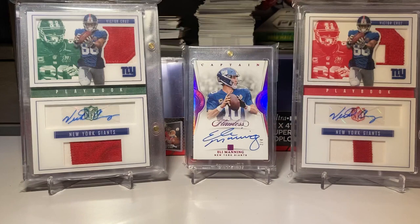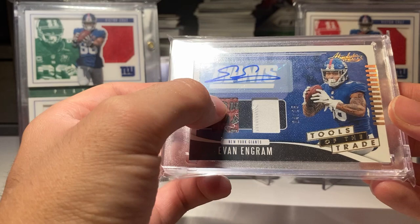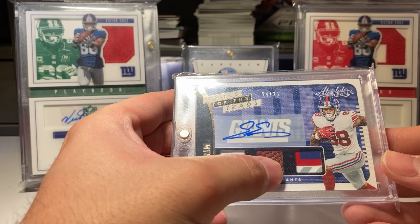Here come the autographs — I'll save my favorite set for the end. This is 2019, so a 2019 number to 25 canvas from Absolute Football and a jersey autograph from 2019 Absolute Football. And again from 2019 Absolute Football number to 25 canvas, I got a jersey, a ball, and a glove autograph.